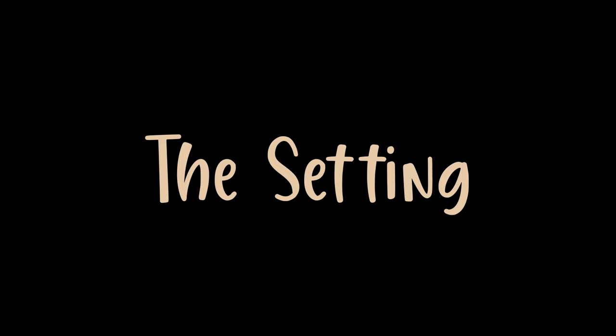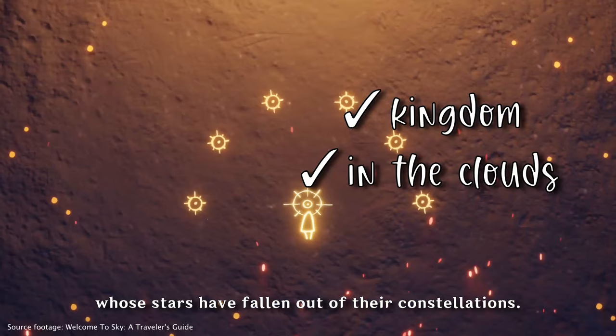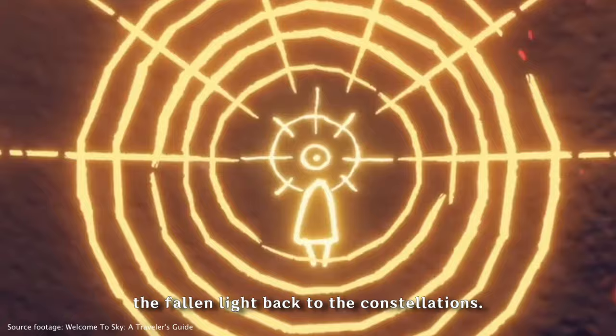Number one, the setting. Sky is a multiplayer online role-playing open-world social adventure game set in a kingdom amongst the clouds whose stars have fallen out of their constellations. You awake as a child of light to help restore the fallen light back to the constellations.